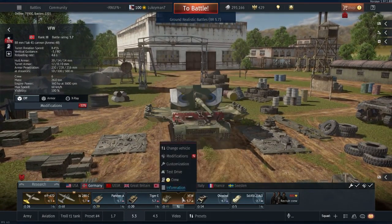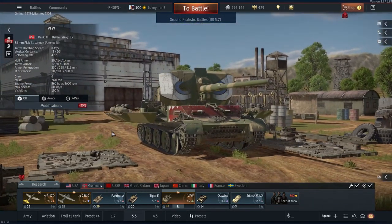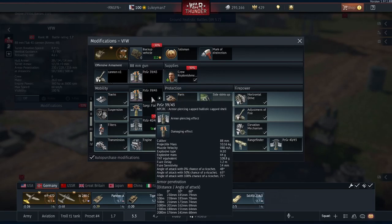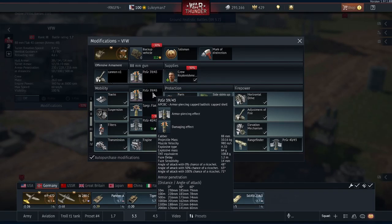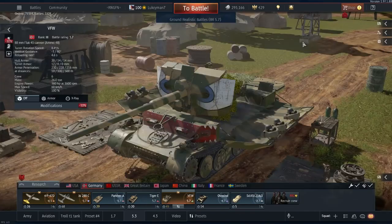Or the Death Toaster as I refer to it from my old World of Tanks days. This is a Battle Rating 5.7 Rank 3 German Tank Destroyer Premium vehicle. You can purchase it on the marketplace. It is armed with the 88mm Flak 41 cannon with 84 rounds of ammo. This is a long AT-8 armed with the Panzergranate 39-43, which adds up to 230mm of penetration, so it is quite effective at 5.7.